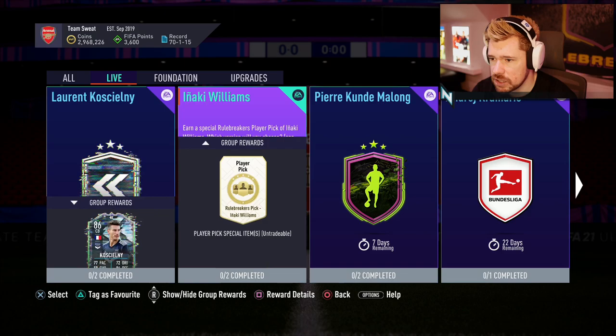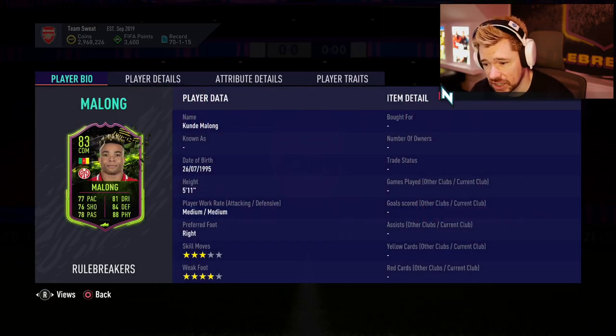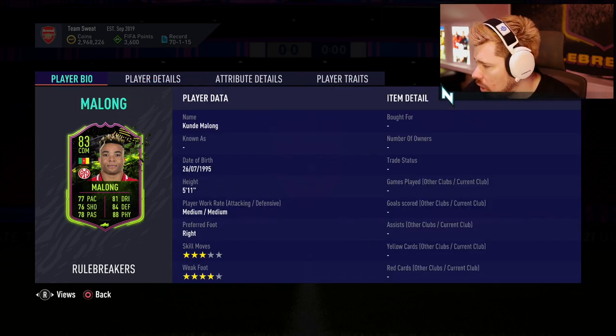So no League SBC again. We've got this guy — his card looks sick. Four-star weak foot, good pace, shooting and long shots are very nice. Short passing and long passing is nice. Dribbling is fairly well-rounded. His defending and physical is brilliant. What is his base card? What does his main card have?